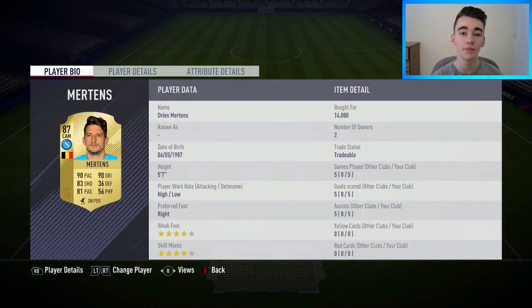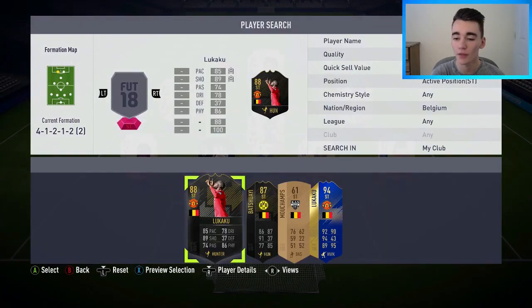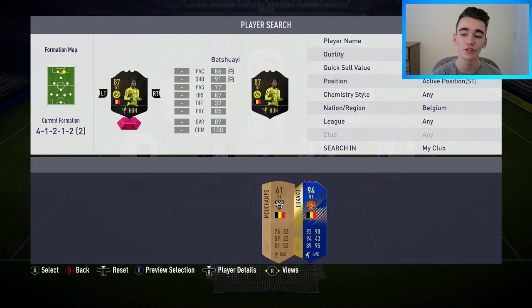At left central midfield we've gone with Moussa Dembele, who I actually packed — 54 matches, 10 goals and 12 assists. Such a strong, powerful but also composed midfielder. Moving into the CAM position I've gone with the 87-rated Dries Mertens, bought for 14,000 coins. Originally a striker but he plays the CAM position really well — great pace, great dribbling, can score goals.